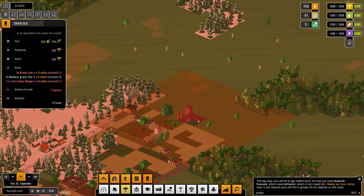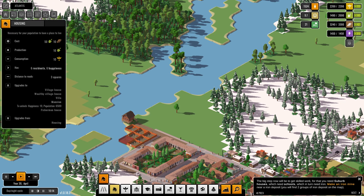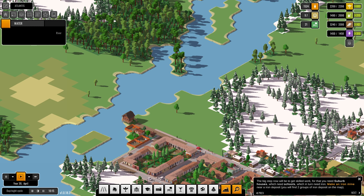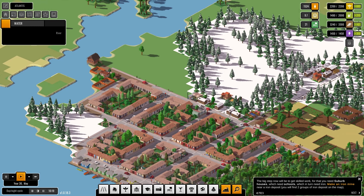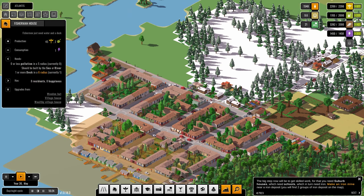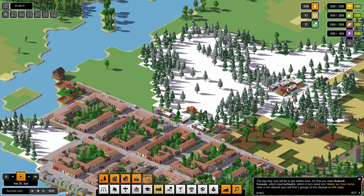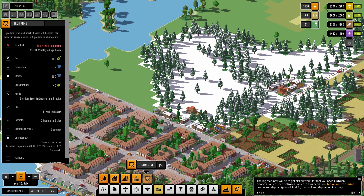I didn't notice we had a house in here — I'll add another one and hopefully grow this. I'd also like to see if we can get fisherman houses over there and see how they look when they change. The fisherman houses look pretty cool! So 1,700 is our next target — iron mine at 1,700 and 83 out of 10 wealthy village houses needed.